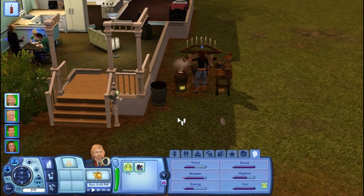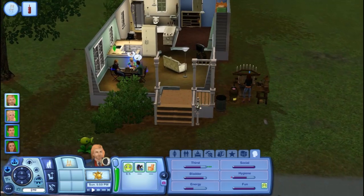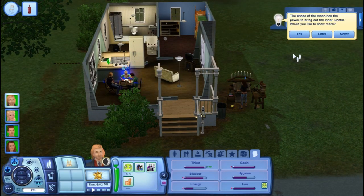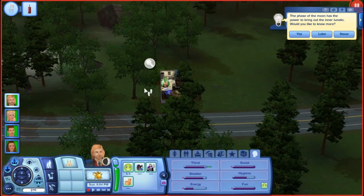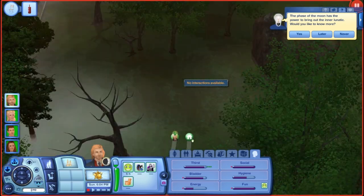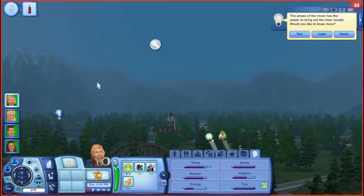You guys should add me on the Sims 3 website - there's a link in the description to my Sims 3 page. It's becoming night - I'm excited to see what will happen. The first couple days when you start playing The Sims it gets more interesting once you get going. The phase of the moon has the power - blah blah. What should we do now? How do we even see the moon? Whoa, it's like pink!